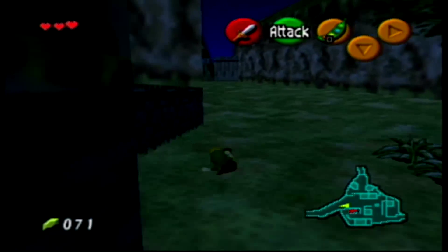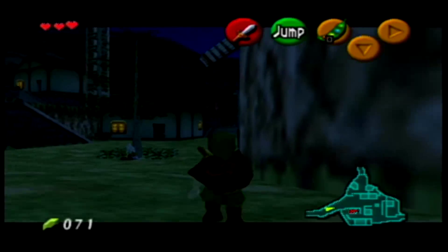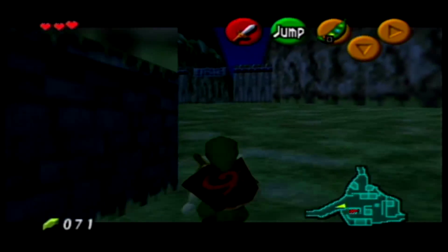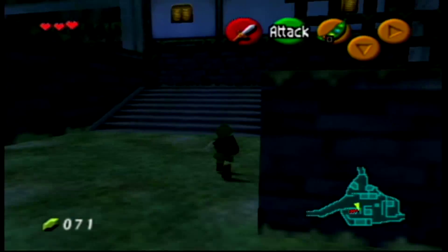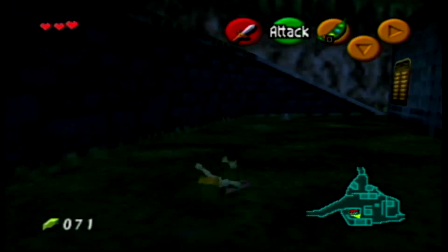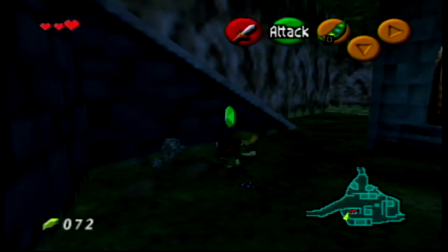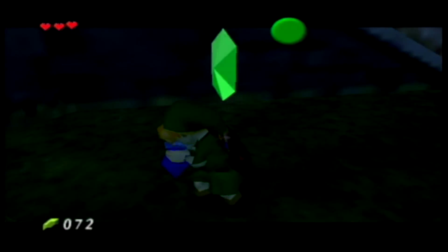Once you have the Skulltolas — if you play the regular game you know this is the Cursed family — for every 10 you get, they give you an item. The only reason we got our 10 Skulltolas is for the 200 rupees. It's important that you farm up the 200 rupees before we go forward. The last two things we have to do in prep is farm up the 200 rupees and then get our last bottle. Again, we don't need the bottle, but you know.